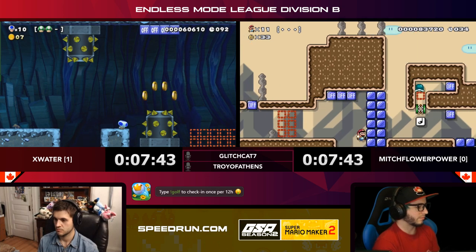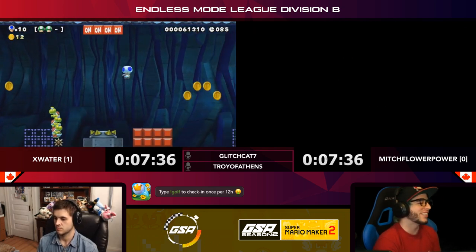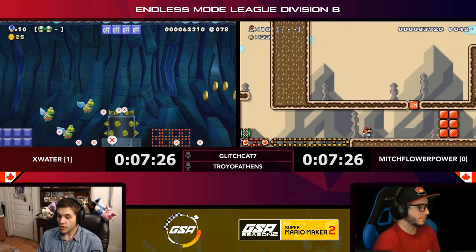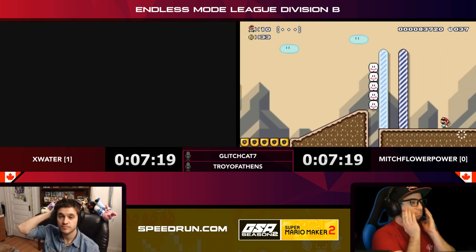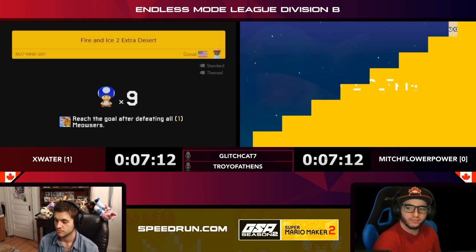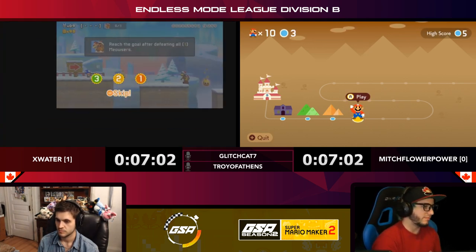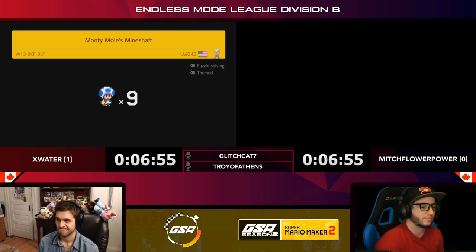Oh no, really tough jump for Mitch — that's what I'm talking about with the frequency of those blocks turning on and off. A good strat might have been to jump in the middle of the blue blocks and get himself stuck when they turn back on, then unstick himself during the next phase. Good clear though — it only took him one try. That's going to tie it up. There's the tie, three to three — X Water got hung up just a little bit and that gave Mitch the opportunity to pull into the tie.